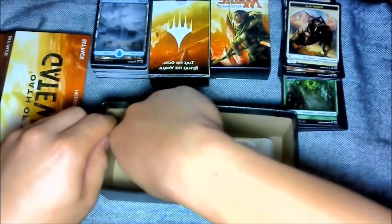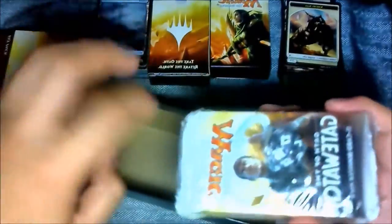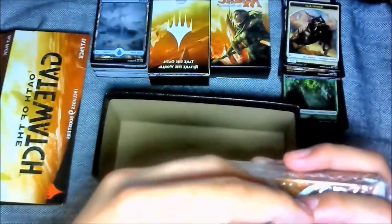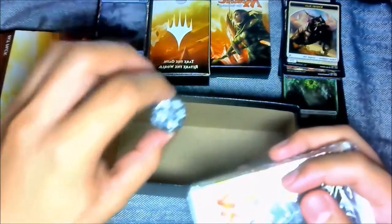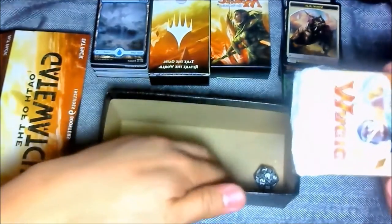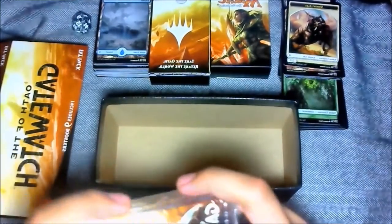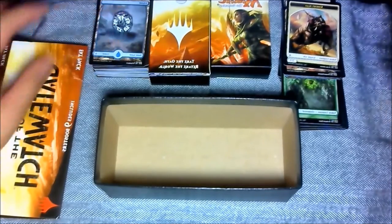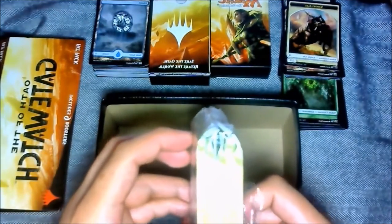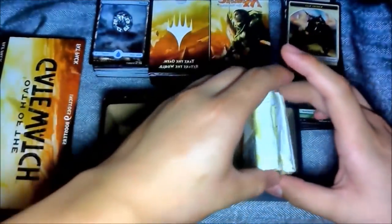So that was basically four booster packs we've opened already. Let's be careful now and not stop the recording. Oh guys, we got a dice! We got a dice, guys! Oh my goodness, I love this — I've always wanted to buy a dice and I couldn't find one. Look, it's a dice! We're gonna put the dice on top of the land cards right here. Alright, so we're gonna open the five more booster packs that are left.